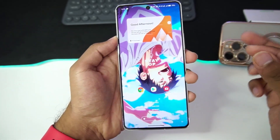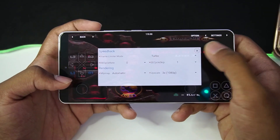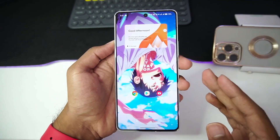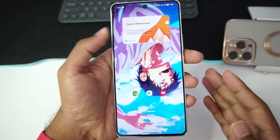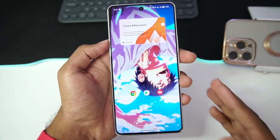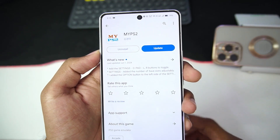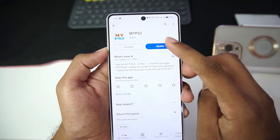Hey guys, it's Aptrex here. Today in this video we'll be taking a look at the brand new update of MyPS2 emulator for Android. In our last videos we checked out how to set it up — it is a really great stable PS2 emulator for Android. If you go and search MyPS2 emulator on the Play Store, you'll see that a brand new update was released on June 1st, 2024.